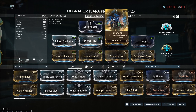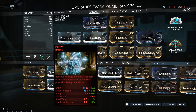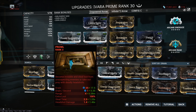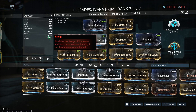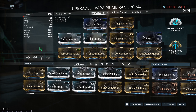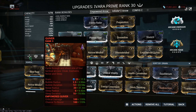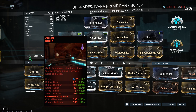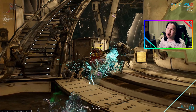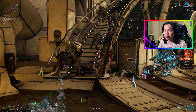We're using Primed Flow and Preparation so we're always having a lot of energy, as well as high duration and efficiency so you can always stay in Prowl as long as you want. The Prowl drain is hilariously small at 0.35 energy per second. The increased range will also make your Sleep Arrow a lot more powerful, and having a larger range on your Cloak Arrow bubble is always a good choice too. As you can see in the background footage, we're staying invisible the entire time and killing enemies pretty well in Steel Path.